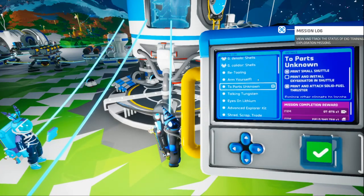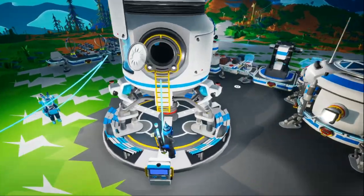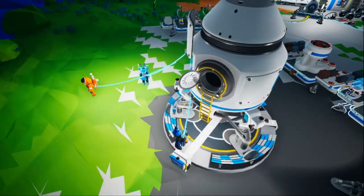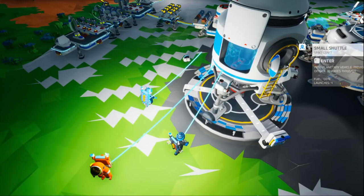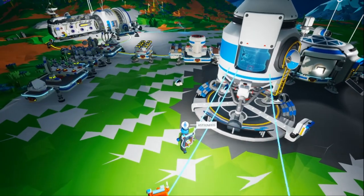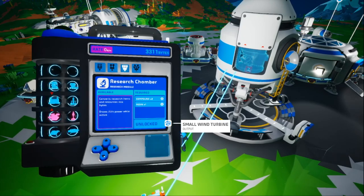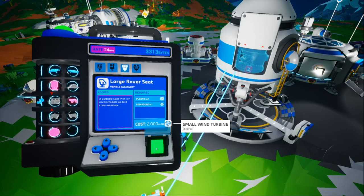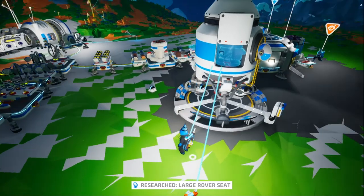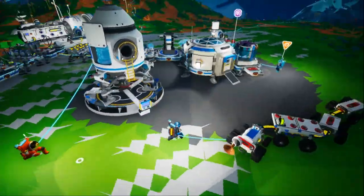The only way we're going to be able to go anywhere is if I go to the moon and get tungsten, so we can get a bigger shuttle. What — how many of us can go to the moon? Two of us can go if you put a rover seat on the shuttle. Sully, would you like to come with me to space? Come here!